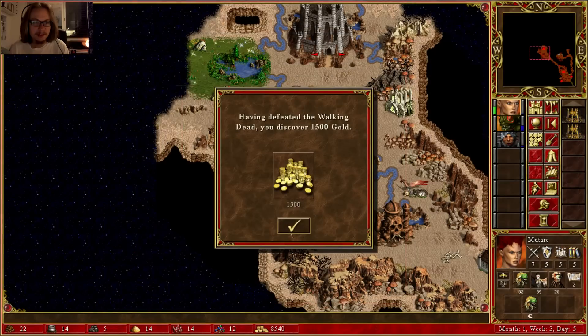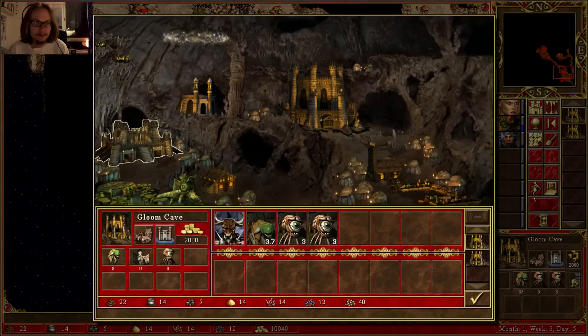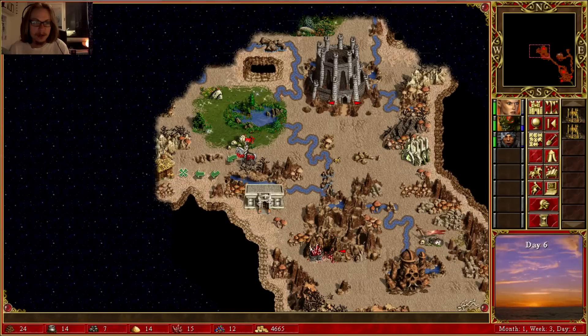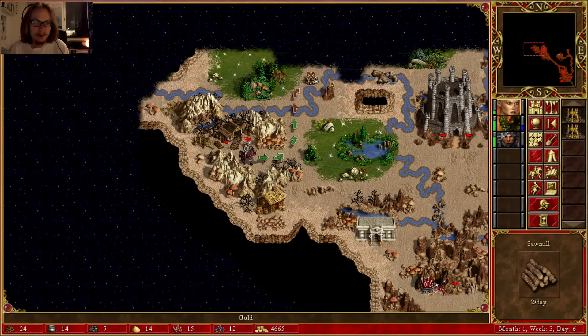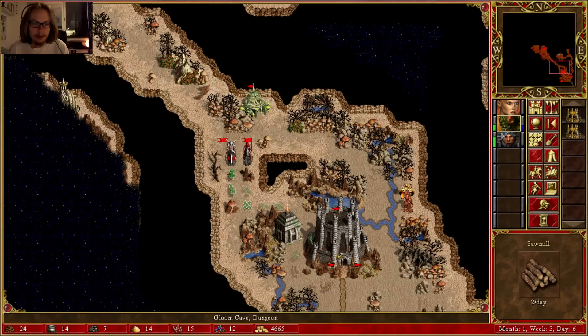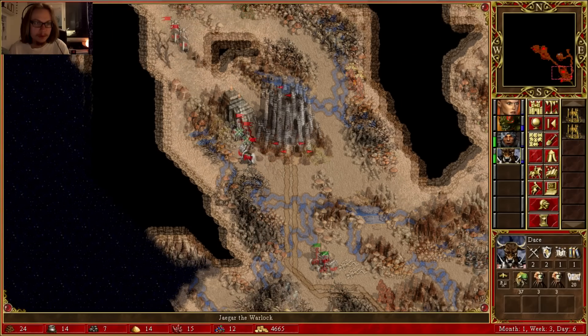I didn't lose a single unit! And I got gold. I can buy capital. I wanted him to attack me — damn it — because I definitely would have won. Troglodytes join your army. Give me those Troglodytes.